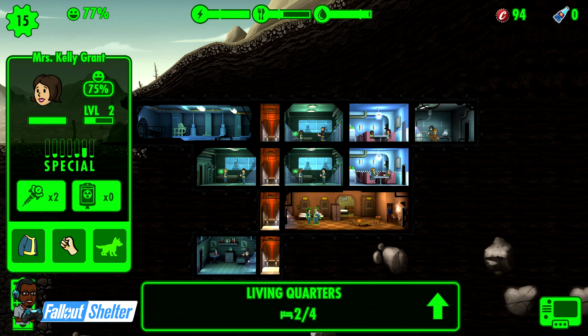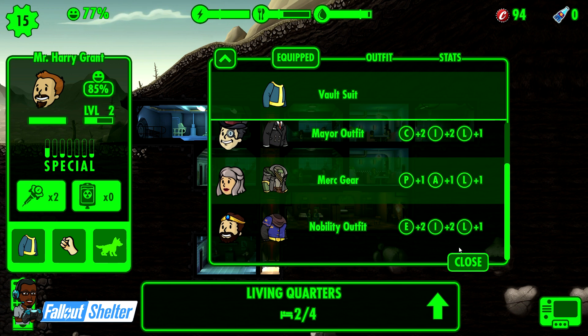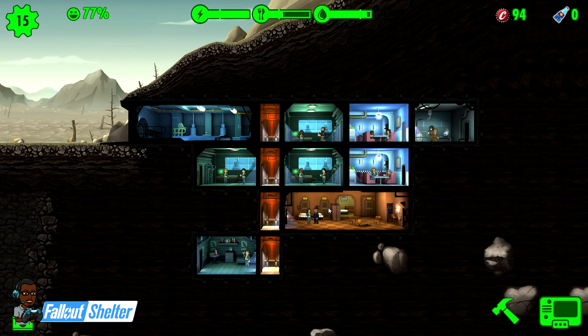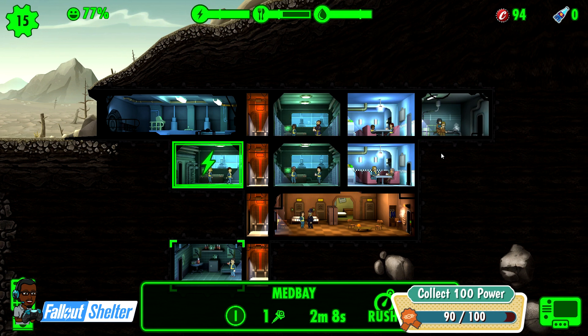I don't have any Charisma gear, which would help because Charisma speeds up the mating process. I'm going to borrow the mayor's clothes to have a little bit more Charisma to kind of speed up the mating process.